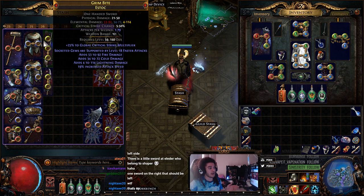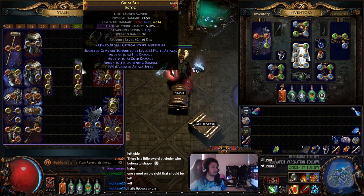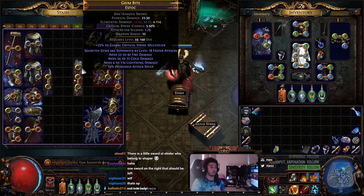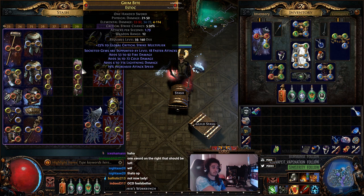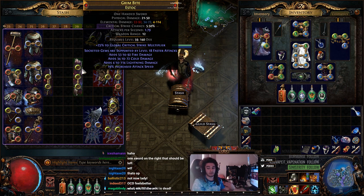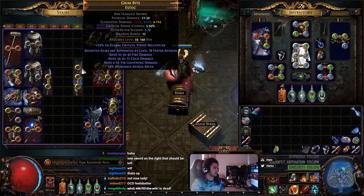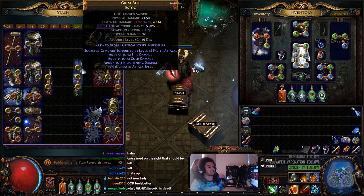You can get some pretty crazy items — I'd like to say this sword is pretty solid. The way the rolls work is they roll in hybrids. So this rolled fire, cold, lightning damage, and then it rolled 18 faster attacks, which comes in with increased attack speed — they kind of go together, which is really cool. It makes it a little easier to roll specific pieces of gear, but also more difficult to roll super crazy pieces if you're essence crafting.